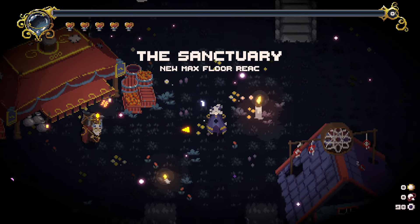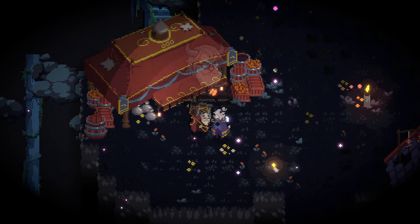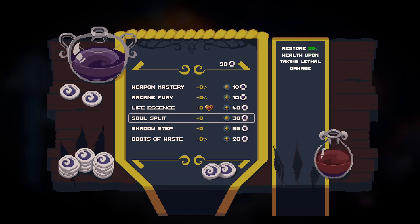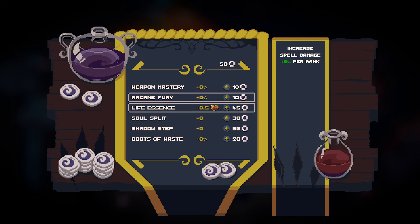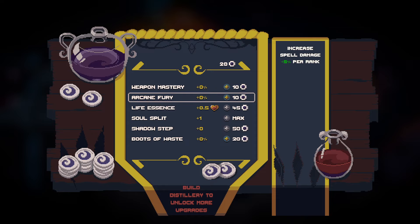This is what I wanted to see — the sanctuary. New max floor reached. Let's go around the next floor. We have a shop, a new hunter. So here's the meta progression stuff. Increases max health 0.5 per rank — so it's going to give me half a heart. This one gives me a free revive. An extra dash. Increases movement speed. Spell damage and weapon damage. Let's do the extra heart and then let's do the revive. Then let's do the soul spirit: restore 50% health upon taking lethal damage. That's actually pretty cheap for a revive. Then let's do weapon damage and arcane fury. So we'll buy those two. Now we got a little bit more meta progress.